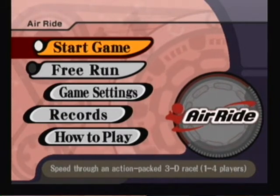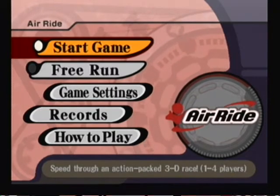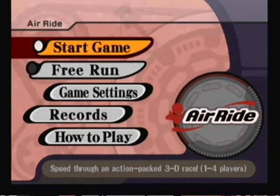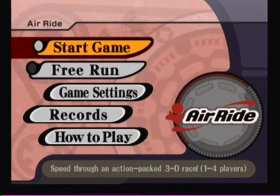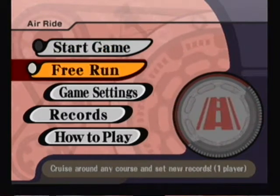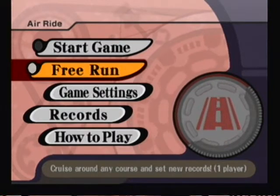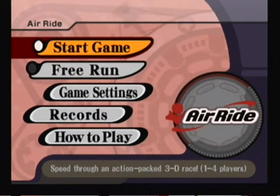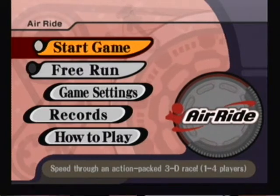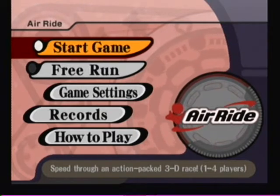I thought about what to do first. I did look at the checklist and consider what options to start with — it's pretty much open-ended, completely sandbox-style right now, since I've already showed a showcase video of what each mode is. I'm going to start by showing the other portion of this mode that I did not show last time. I just did regular 3D races — it's the standard of Air Ride mode, the one that's a start game.